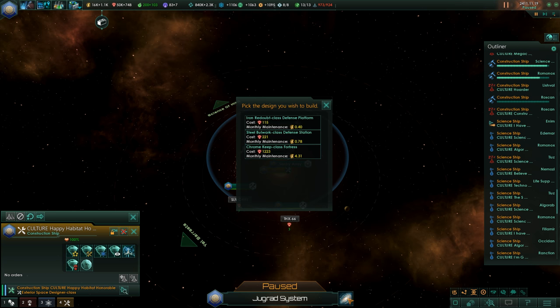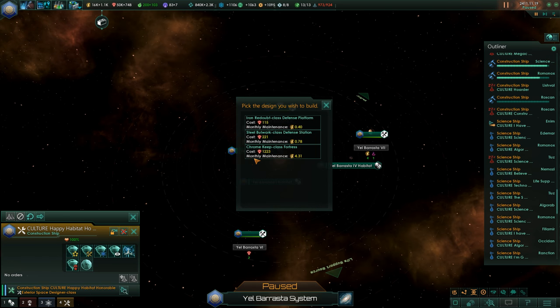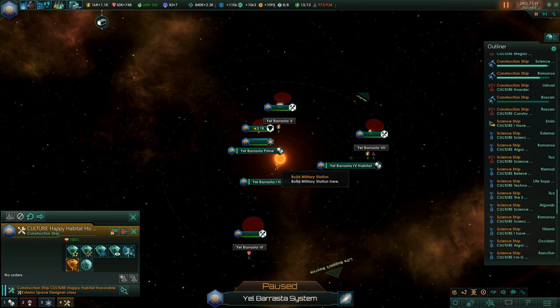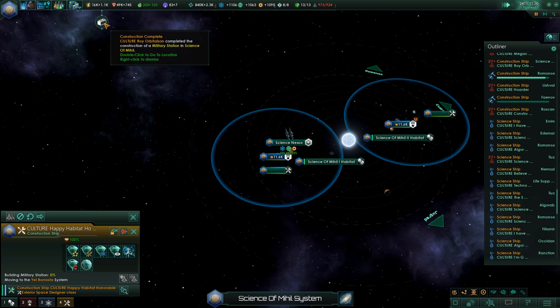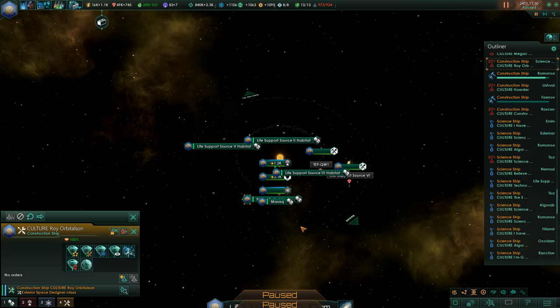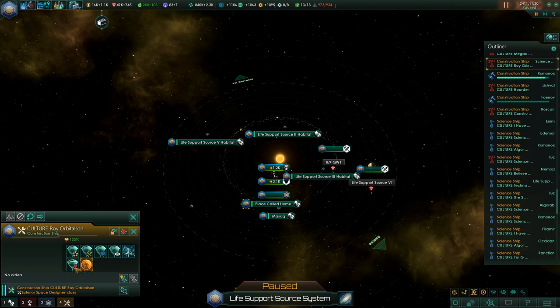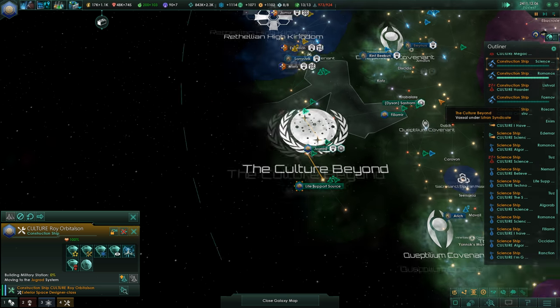This would be a good place — or this one. We can get another one then, let's build it here. Construction complete. In the life support source we don't have a military station — that must be changed by Roy Orbitalson. Chrome Keep near Mazak. Construction complete.